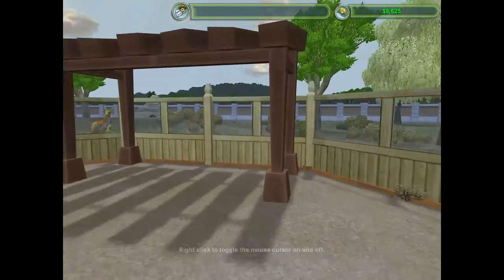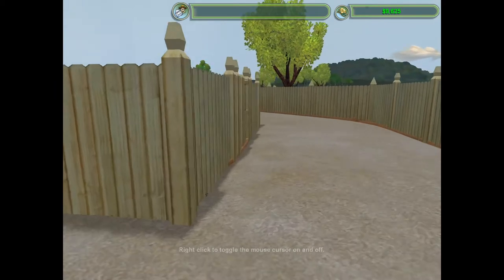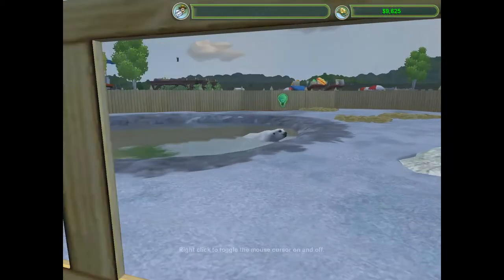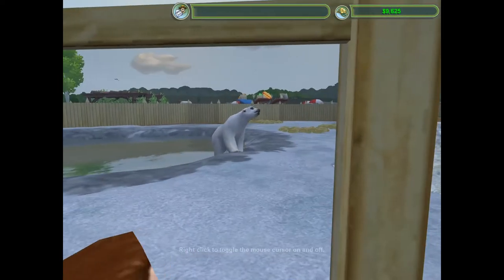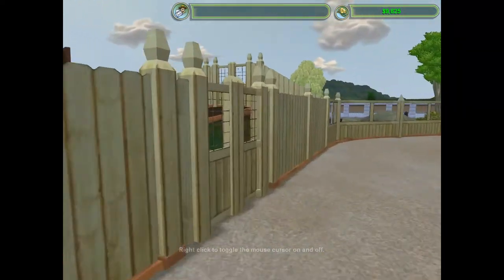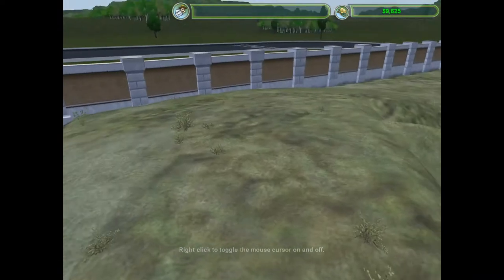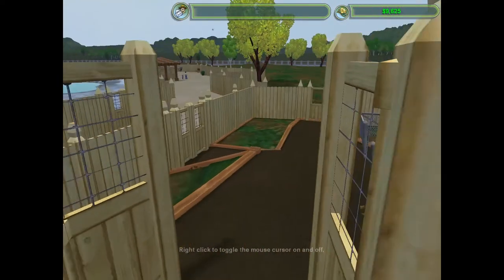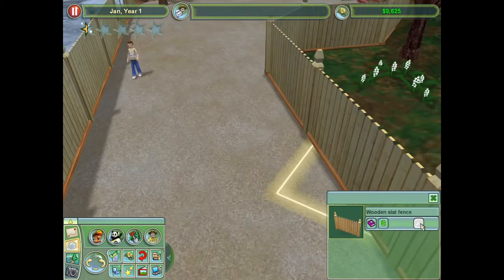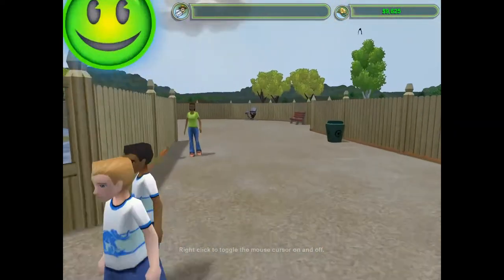Oh, this is a nice kangaroo exhibit. The wooden slap fence — it's a little too much maybe. Look at it — it's swimming, it's stimulated. It likes its environment. Excellent. We've got this nice little staff area. Did we fix this? I feel like this is not meant to... well, in order to fix it we'd have to delete the fence, because the fence is stuck that way. We won't get this fence until probably three stars anyway.